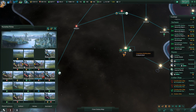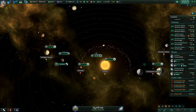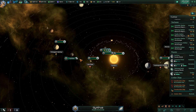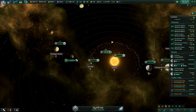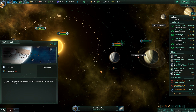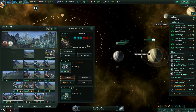We've got 10k minerals, so let's spend, spend, spend. We'll put our people on this one — we'll take the Tiala and we'll dump them on that. So that works out okay.